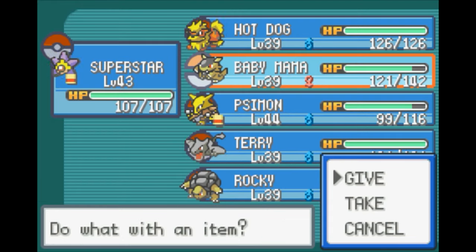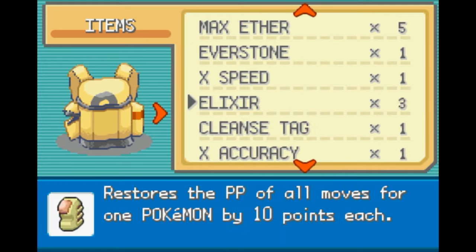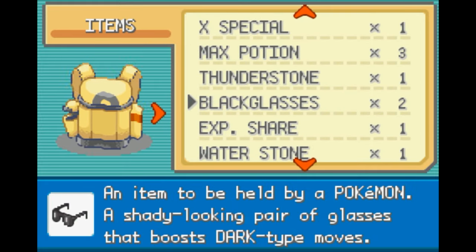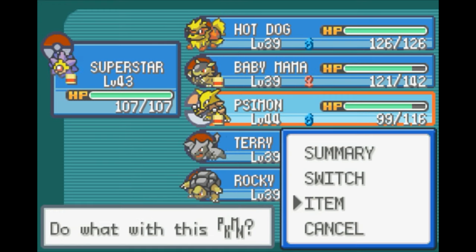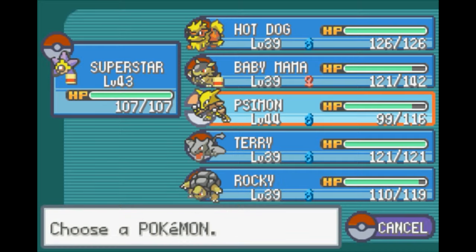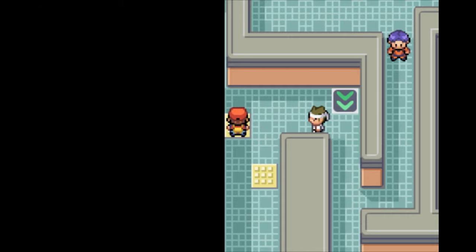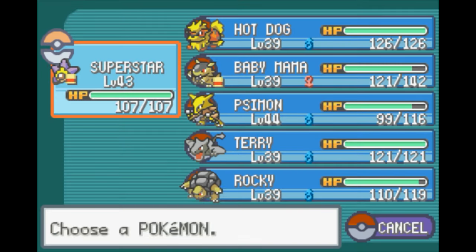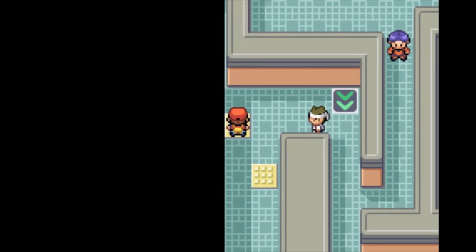While we're here, let's go ahead and give Baby Mama the Black Belt so I don't forget. There is our final ability to steal a Black Belt from this gym — so let's do that, shall we?